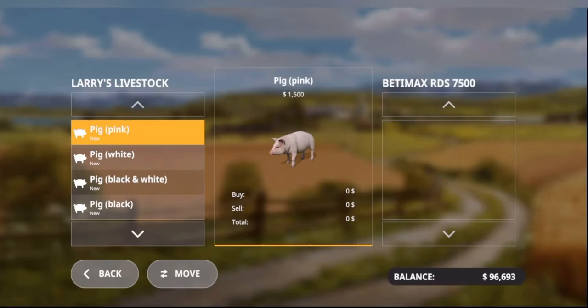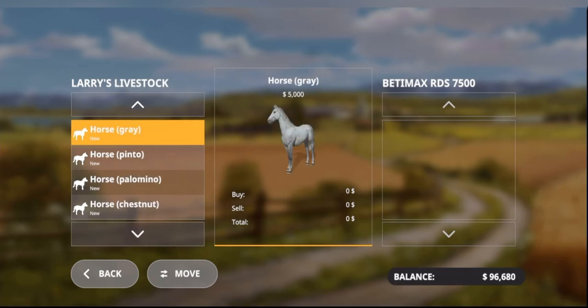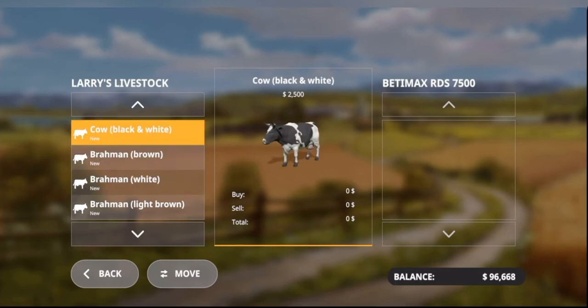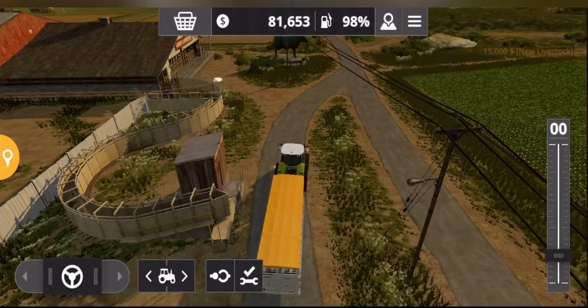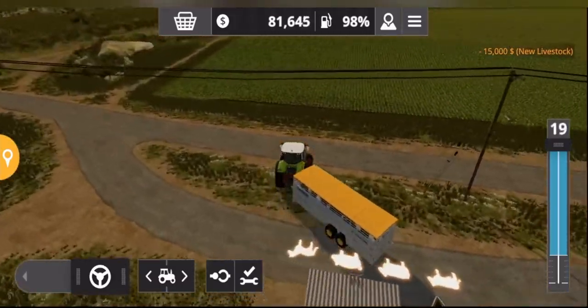This is where you can select the animals you wish to purchase. You've got a selection of cows available. I'm going to go for the black and white cows. You just move them across into your trailer, fill it up, then click confirm and you have your load of cows.